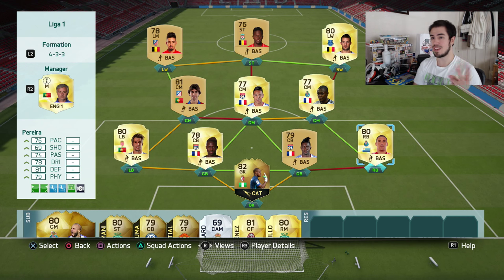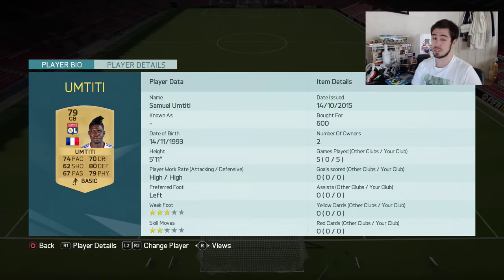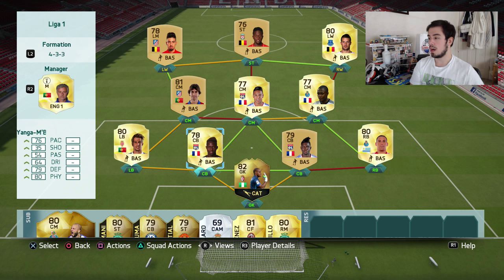At right back we've got Maxi Perera - I mentioned this guy literally two days ago on my Liga NOS Ultimate Team. He's pretty solid. If he's out of position you're screwed though. On the card he's got 74 pace, 80 defending, 79 physical - cost me 600 coins. Incredible value, but he has high-high work rates which causes that little issue.